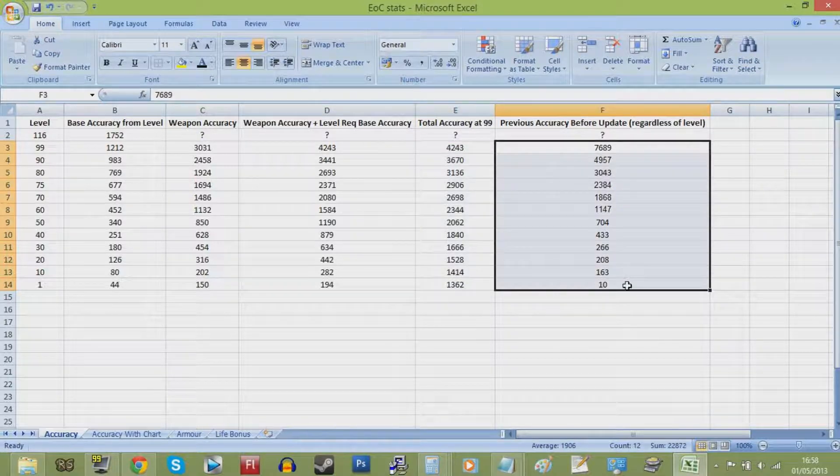Now you may be thinking, by looking at this last column here, that drygores have been heavily nerfed along with other high level equipment. But this is in fact not the case, as the entire equation for calculating hit chance has changed, as have the way armor values work, which are the key variable needed from your target to work out how likely you are to hit them.